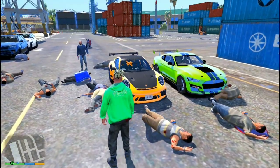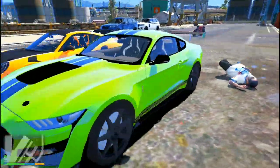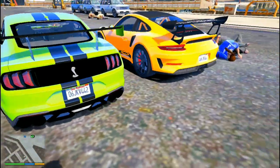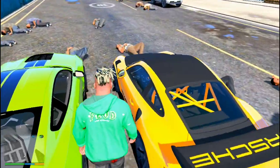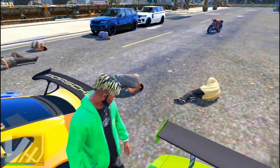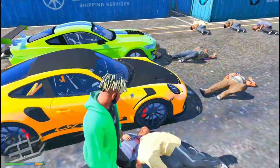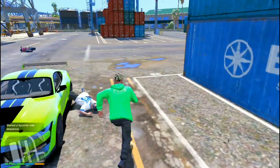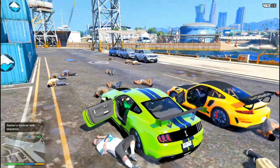Almost all of them are in the same way. So we have one damage and we have two cars. Yellow color is the Porsche and Blue-Green color is the Ford Mustang GT. So we have two cars here, two cars in the garage.